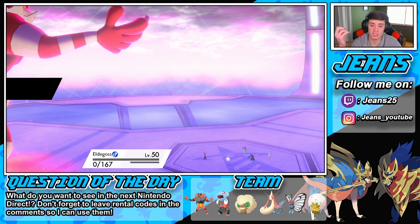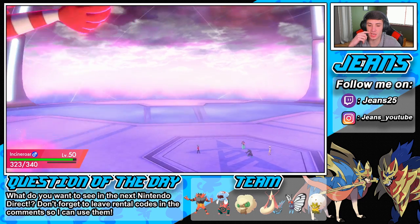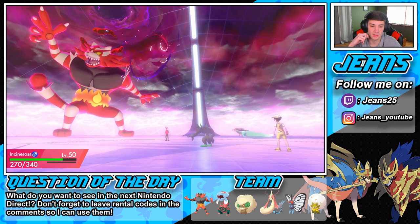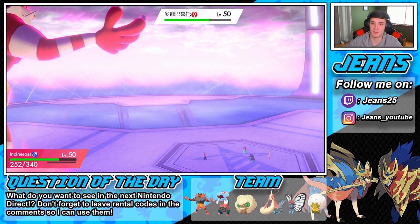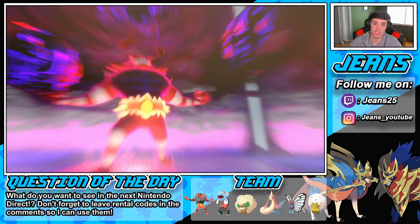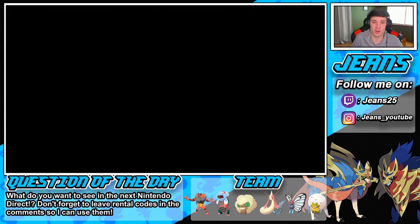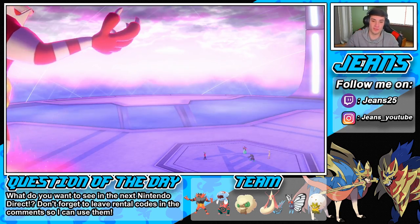Grimmsnarl is gonna be slower and my Dracovish is gonna be able to come out and run it. I just have to be able to take out this Poltchageist here. If I take out the Poltchageist here it's game, it's in the bag, because my Dracovish is going to be able to outspeed and run — super effective STAB with Dynamax, yeah! Get him out of here! So that should be game — my Dracovish should be fast on the field now as Grimmsnarl is slowed down.